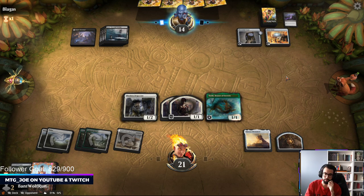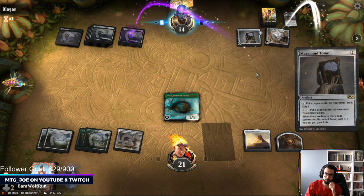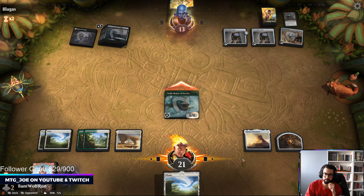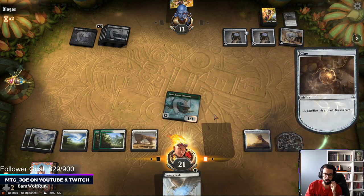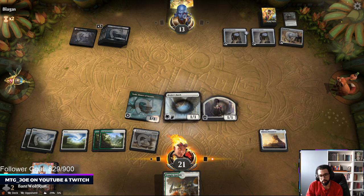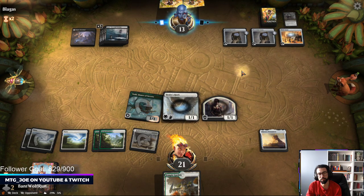They're at six mana so we're probably gonna have to play around Ugin. Shadows' Verdict. Alright deck, we can stop drawing lands. In case I draw another Monument here. Nope, just more lands. Let's hope for no land, Ugin. They kept it on top — that's scary. Could be like another Shadows' Verdict.